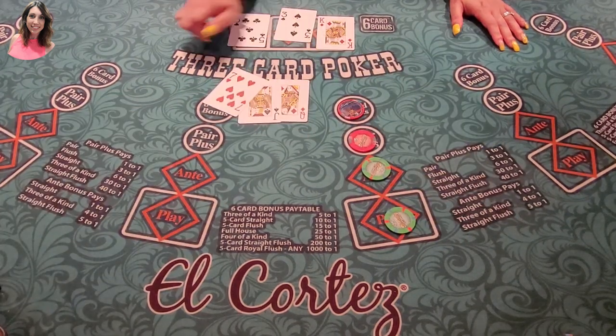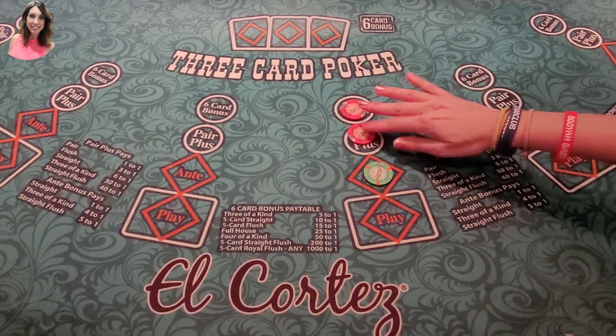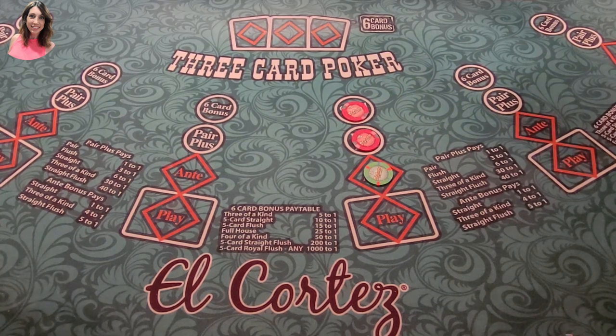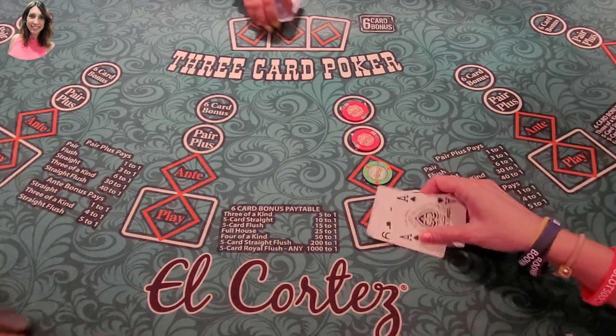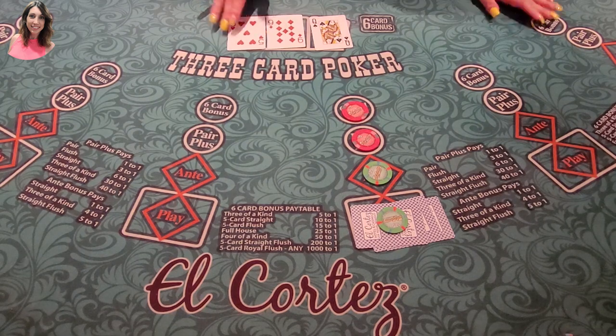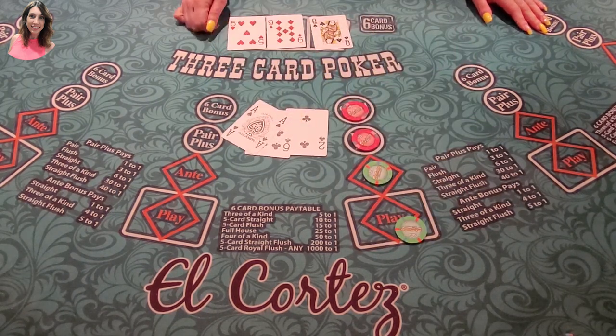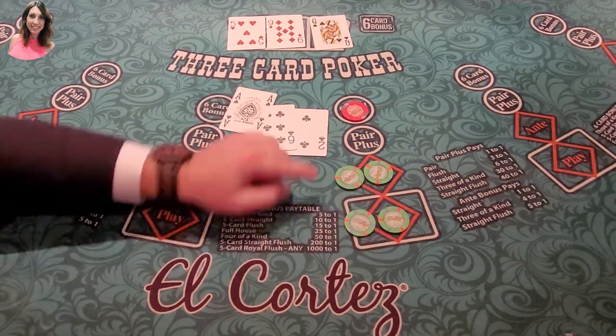She's gonna beat you with the king high. All right — look, I had enough of this. I'm showing people what not to do. All right, so we want to keep this — she got ace high, so as long as she doesn't get a pair we've got a shot. She didn't have a pair — you get paid on both of these.